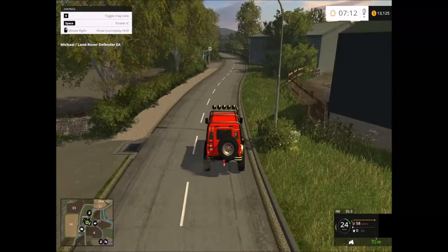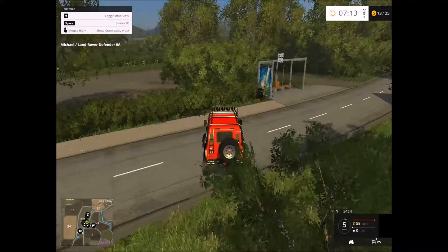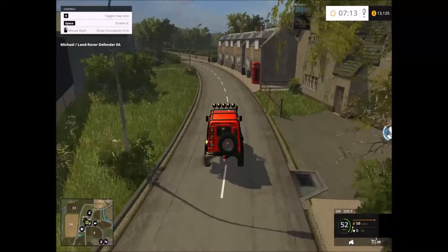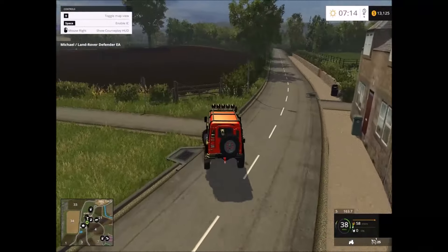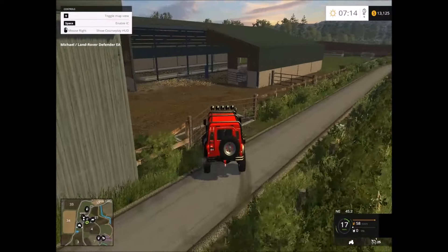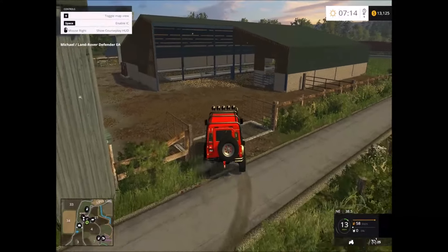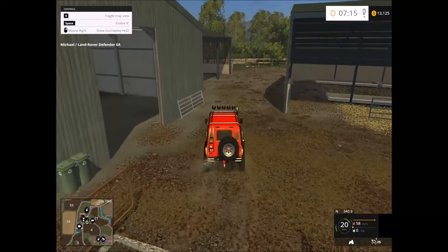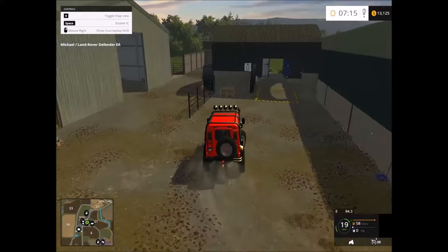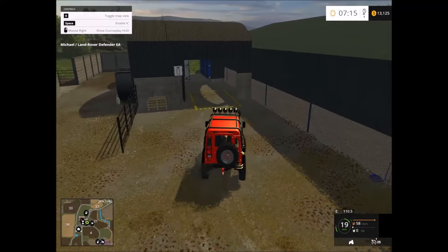On the opposite side of the road we have the cow facility. There is a road that takes us into the area here. It opens automatically. Here we have the cow facility. Gas station here. This is a second farm, and this is where you load the milk — you can sell your milk here on this map.